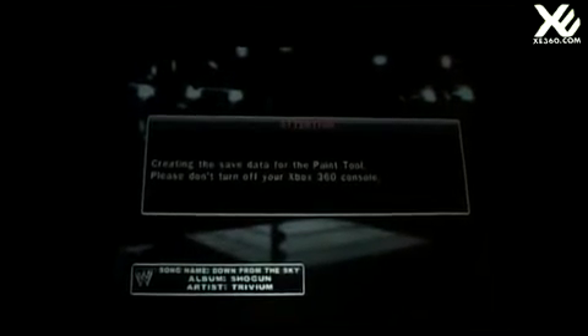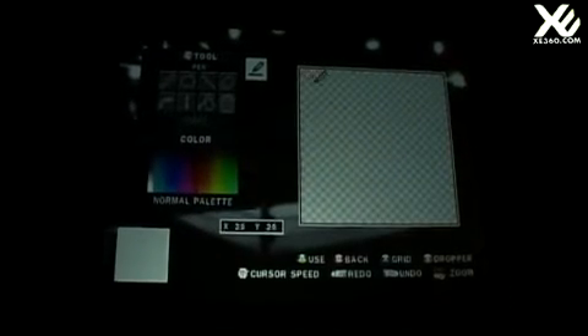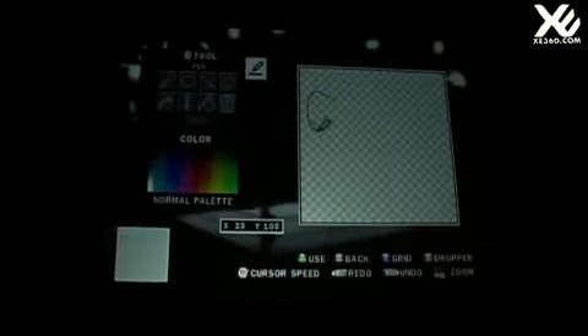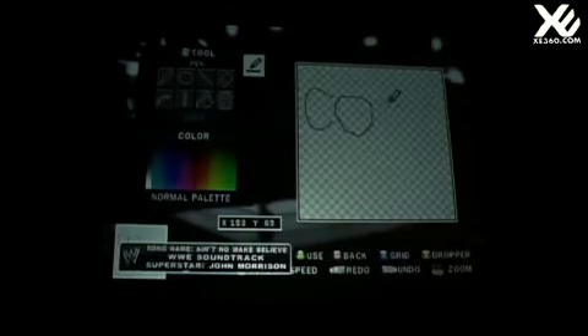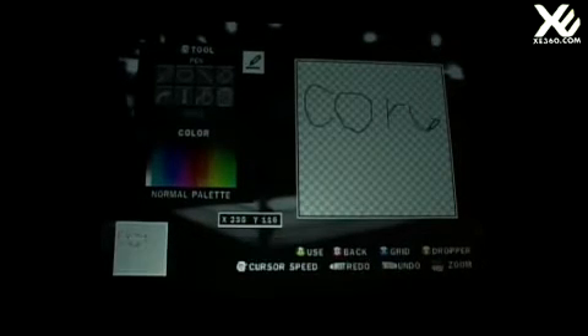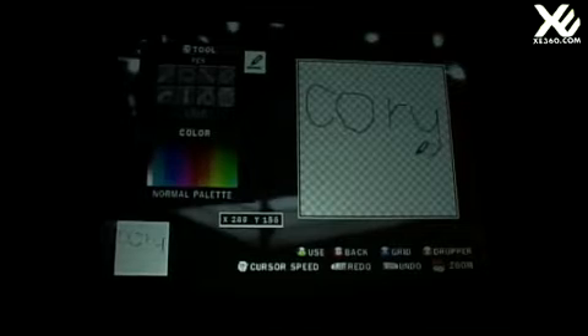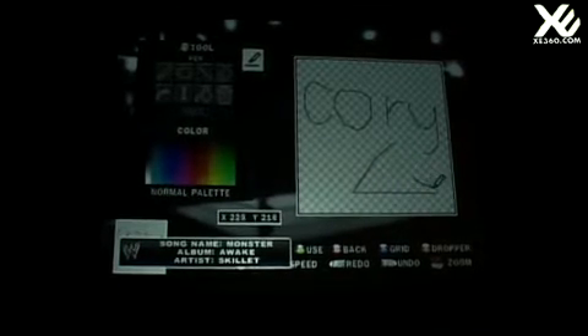We're going to show you the interface. It's a pretty standard paint tool you find in most programs — very easy to use in our game. As you can see, you have this palette on the right with all your typical paint tool options: a pen, an eraser, and a filled paint can. We've seen some of our testers and fans create some really crazy, intense, detailed logos with this.